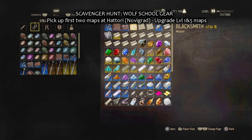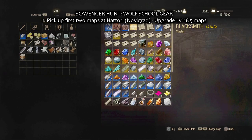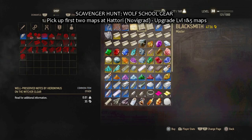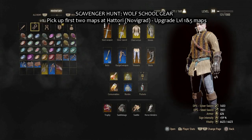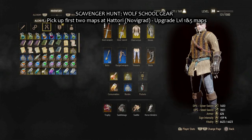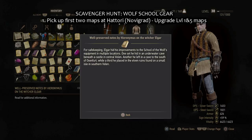You can pick up two maps at Hattori's: well-preserved notes by Hieronymus and worn-out and faded notes by Hieronymus. One of them is upgrade 1 and the other is upgrade 5 of the Wolven gear set. I tell you to go to Hattori first because he has upgrade level 1 — it's a bit easier from that point of view.